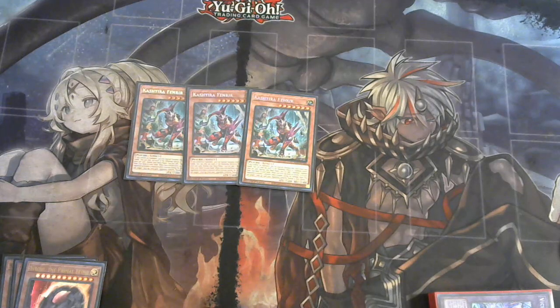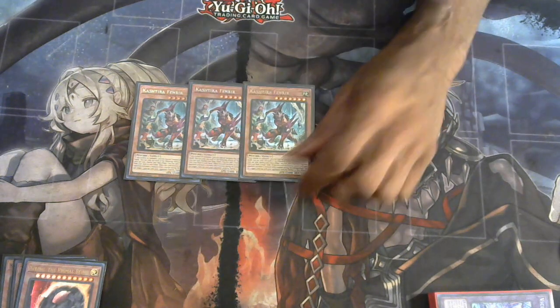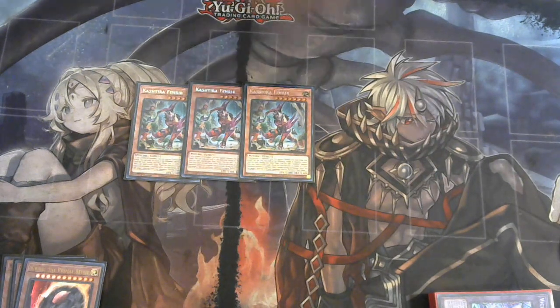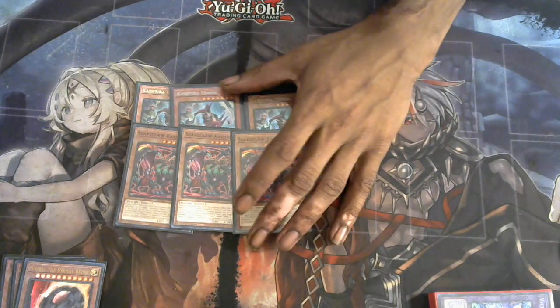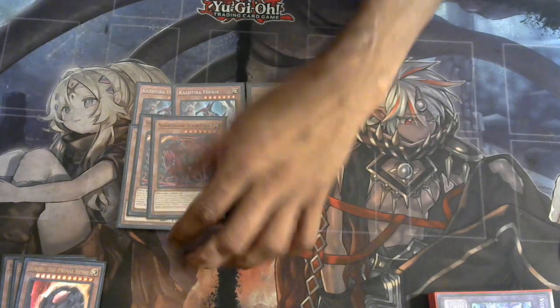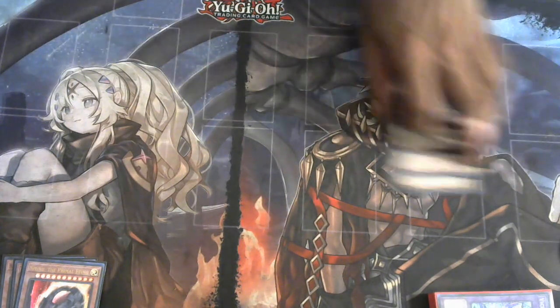Next, three Kashtira Fenrir, because this is a Scareclaw deck and Kashtira Scareclaw with Fenrir — Fenrir just being a great opening summon when it's in your opening hand. So we have three Scareclaws and three Fenrirs — a little small Kashtira package in here.